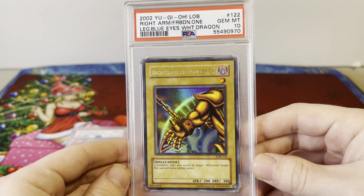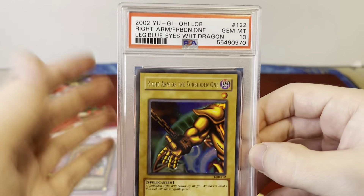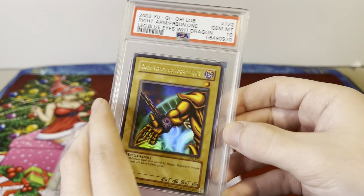Right Arm of the Forbidden One, PSA 10, LOB — this is original LOB, not a reprint. This is the 2002 original Gem Mint right arm. 20 years old, very cool.